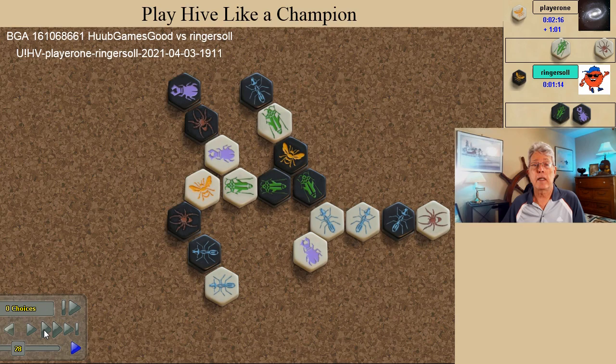And then another critical error. Using the white ant as a spawn point sets the ant in a bi-directional pin. Up until now, the white spider always had the threat of moving into the trigger spot here, releasing the pin on the white ant. True, the pin on the black grasshopper would shift from a true pin to a false pin, but the advantage of having another mobile ant could outweigh the disadvantage of the false pin.